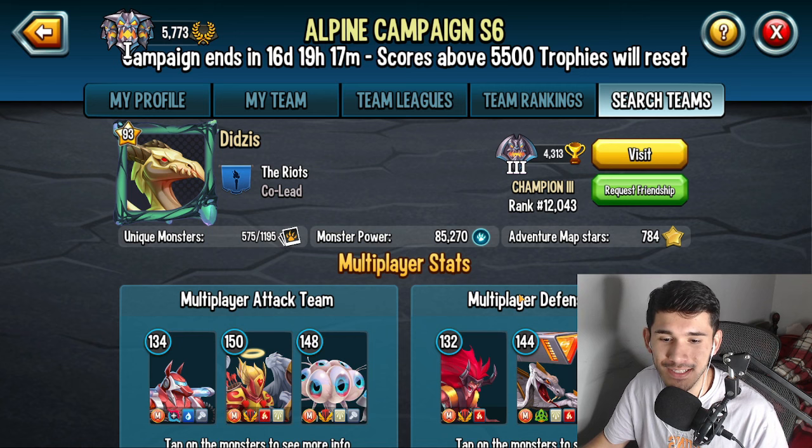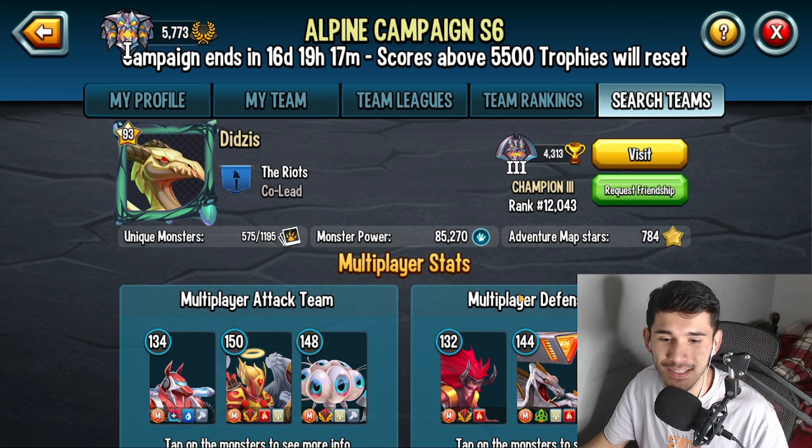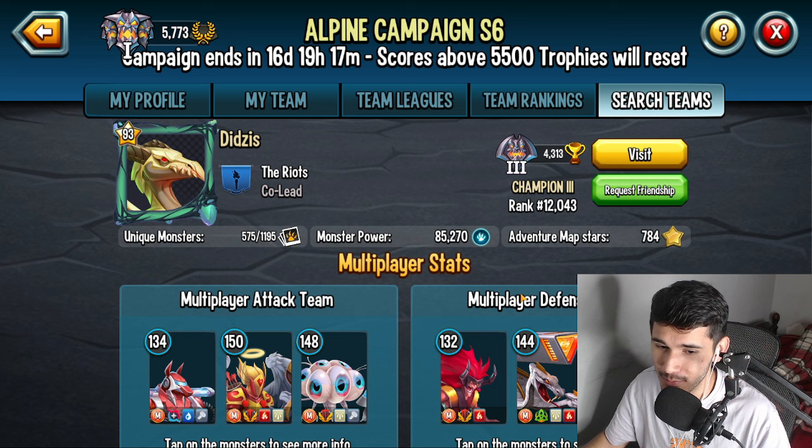The first player on the list is Did Sis, who commented: 'My island is a mess and I'm a collection hoarder with little space — any tips and advice would be great. Free to play with over 5,500 gems if that matters.' Wow, that's insane. Let's go ahead and take a look at your PVP team.